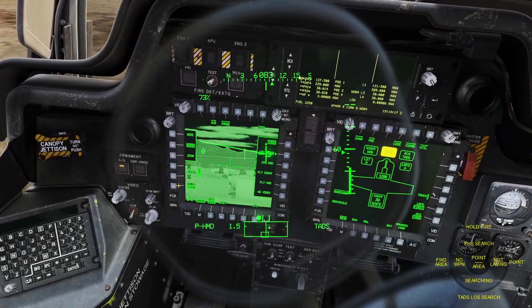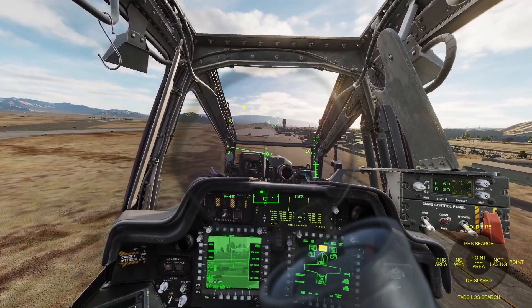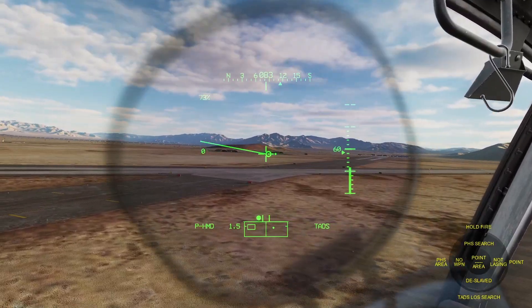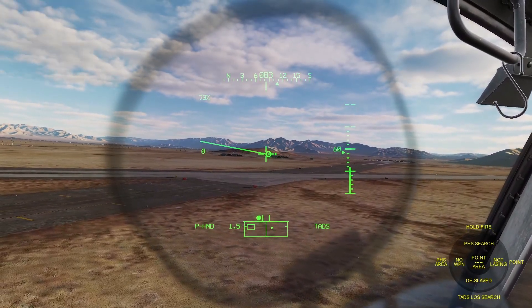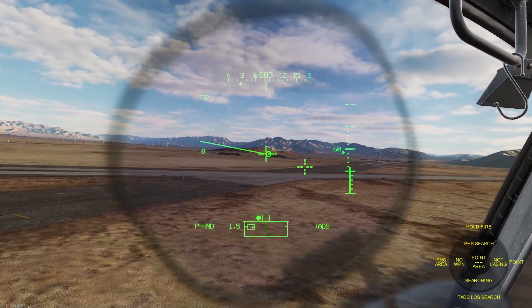Now let's select the other area search, which is PHS — pilot helmet sight. This works the same way, but it's based on where you're looking. So I can look at that mountain and hold consent to fire, and George will just scan back and forth in that direction.